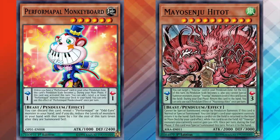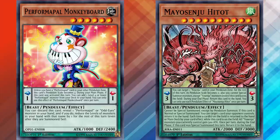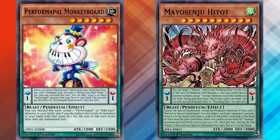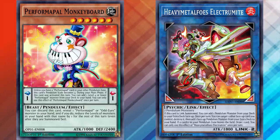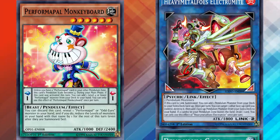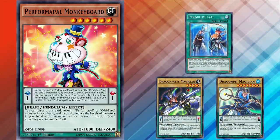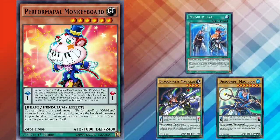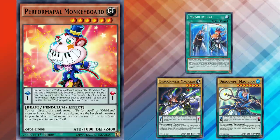Like the Yosenju pendulum monsters, for example. And cards that allow you to search out other pendulum monsters unconditionally are also pretty powerful, because it allows you to search out the opposite scale to one you might already have in your hand or already set up on the field. This is part of the reason why Heavymetalfoes Electrumite is banned — it allows pretty much any pendulum deck the ability to search out any pendulum monster they want. There's even a card called Pendulum Call, which requires you to discard one card, but you can add any 2 Pendulum Magician monsters from your deck with different names, and it was actually limited on the banlist for a while.